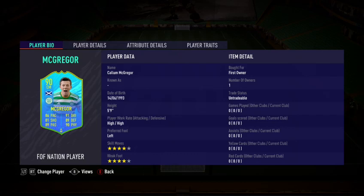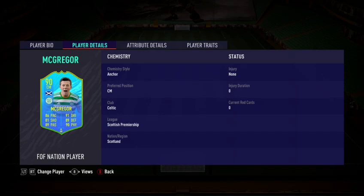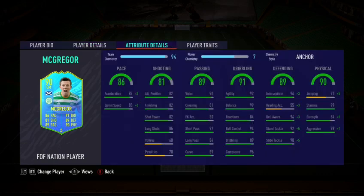He's 5 foot 9, high/high work rate, centre mid, left footed, 4 star 4 star — fantastic stuff. His body type — I'm checking on Footbin — is average, so could be a bit better, but apart from that, amazing card. Links are a bit annoying because he's Scottish and Celtic, and there are other Scottish nations that came out for this SBC.